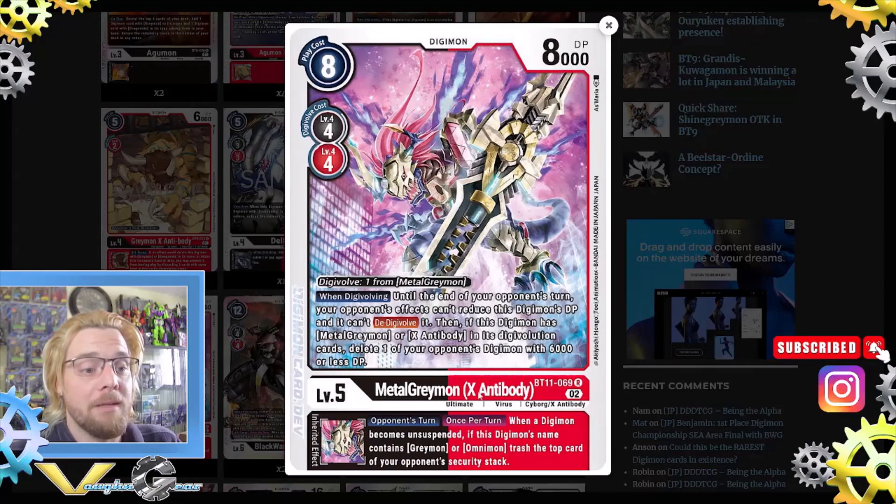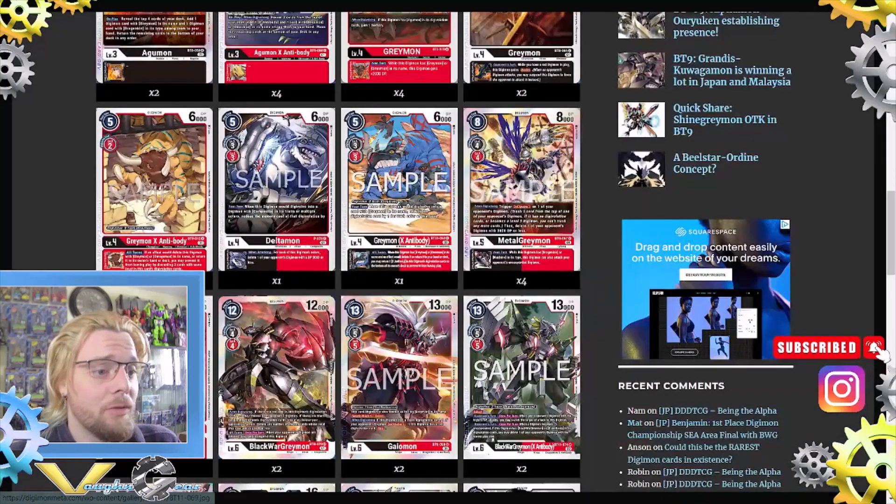Three Metal Greymon X Antibody from BT11: digivolve one from Metal Greymon. When digivolving, until the end of your opponent's turn, your opponent's effects can't reduce this Digimon's DP and it can't D-Digivolve. If this Digimon has Metal Greymon or X Antibody in its digivolution, delete one of your opponent's Digimon with 6000 DP. Opponent's turn, once per turn, when a Digimon becomes unsuspended, if this Digimon's name contains Greymon or Omnimon, trash the top card of your opponent's security stack — extremely good.